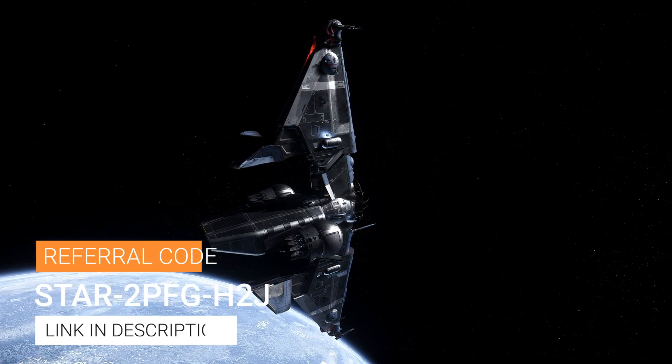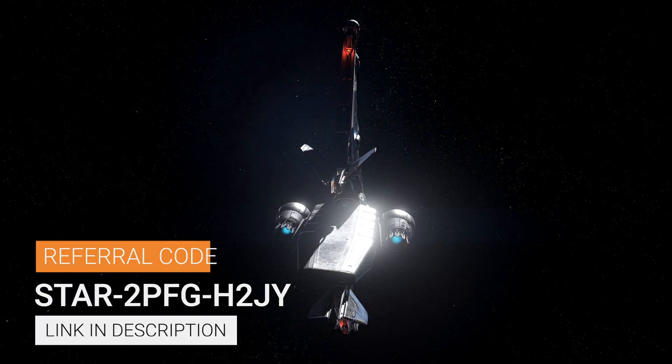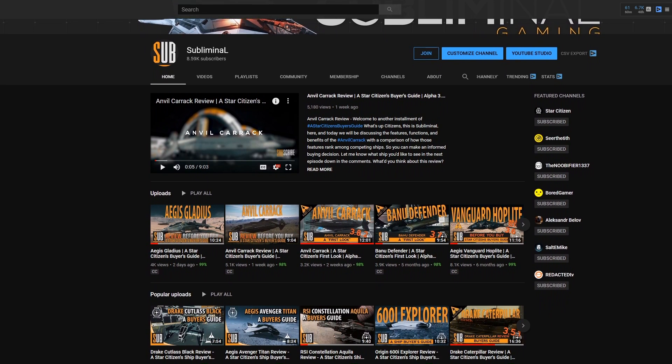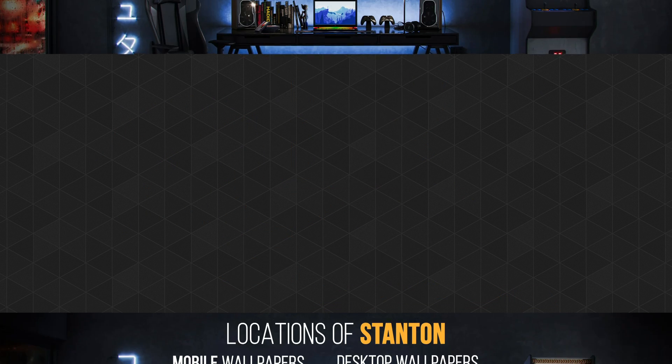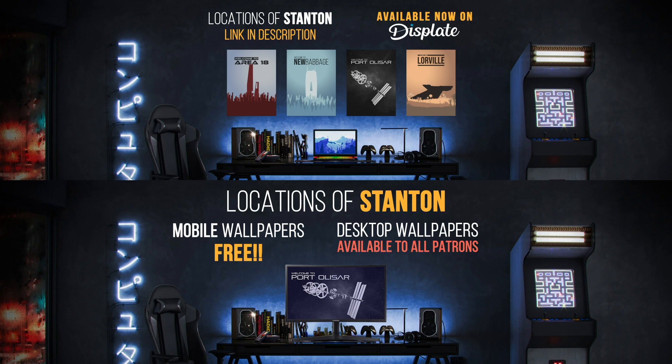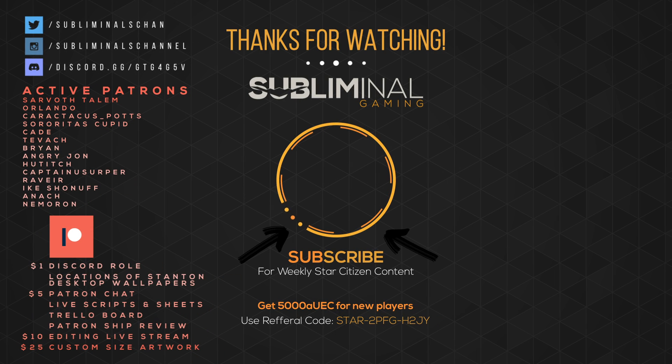If you're a new citizen or even considering becoming a citizen, use the referral code on screen and in the description to reserve your 5,000 Alpha UEC in the Persistent Universe. If you've enjoyed this review, check out more of my content. There are 6 ways to help support the channel: smash that like button, share this content with someone who may enjoy it, check out my Locations of Stanton Collection over on Displate, subscribe and turn on notifications, become a channel member by clicking the join button below, or if you're feeling generous, consider becoming a patron. Your viewership is greatly appreciated. Until next time, citizens, I'll see you in the verse.